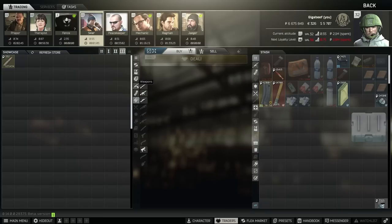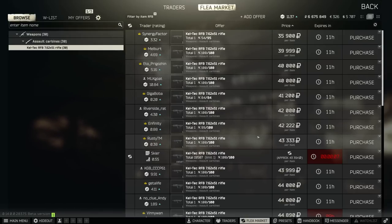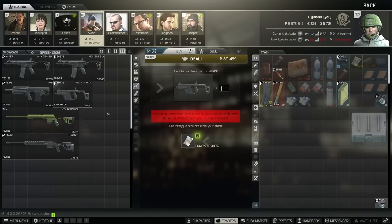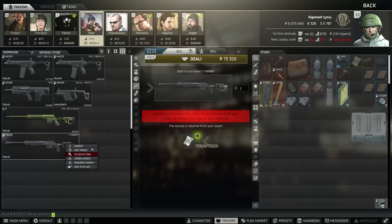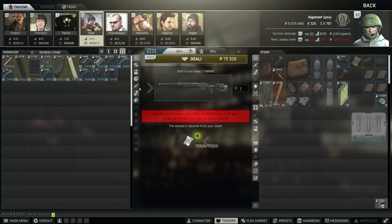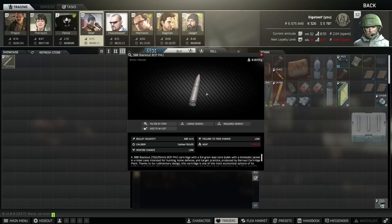Next up is Skia, who has an underwhelming selection. The MCX is cheaper on the flea, the RFP is better off from the Skia 2 barter or just the flea, and the Vector is cheaper on the flea too. The DVL barter is relatively expensive and it's the unsuppressed version. You could buy the T5000 from here since it's at least the same price as on the flea. Alongside his underwhelming weapons he also has an underwhelming ammo selection — the only thing he has is 300 Blackout BCP FMJ. This does 60 damage and 30 pen, basically equivalent to M855 for 556 with a little more damage, but to me it's very entry level for tier 3 traders and I don't think many people will be using it.